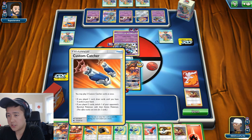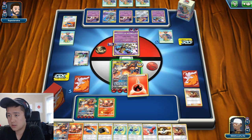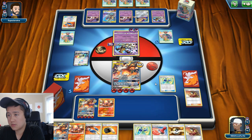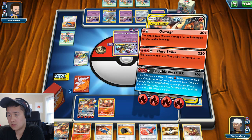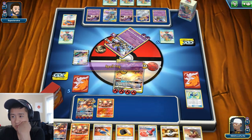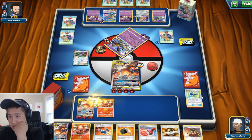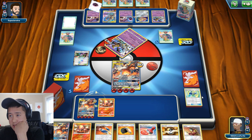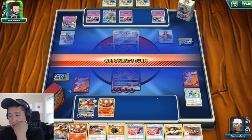There we go. Actually, the Great Potion would be even better. That's a pretty good setup — you can still knock that out, but that's fine. Then I can use this to knock them out. Now I just need one more prize. They shouldn't be able to take out my second ReshiZard in a single turn. Reset Stamp could be good here as well.